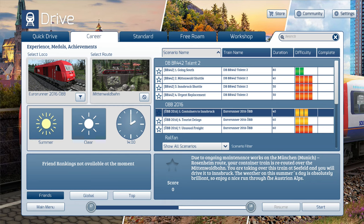Containers to Innsbruck. Due to ongoing maintenance works on the München-Rosenheim route, your container train is rerouted over the Mittenwaldbahn. You are taking over this train at Seefeld and will drive it to Innsbruck. The weather on this summer's day is absolutely brilliant, so enjoy a nice run through the Austrian Alps.